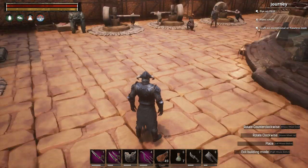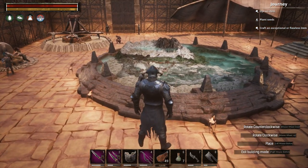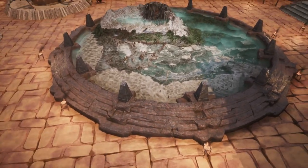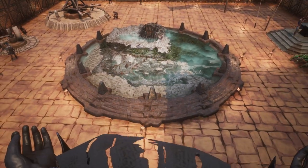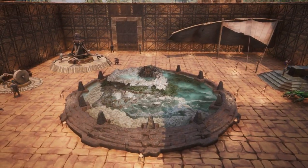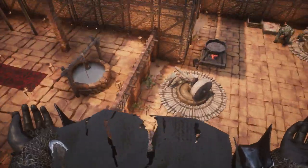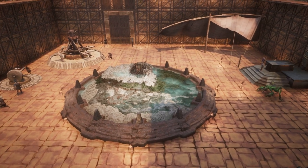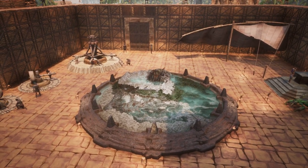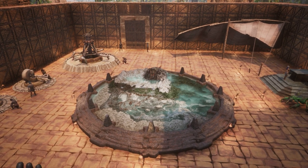The map room is quite useful for teleporting from your base to separate locations. Alternatively, if you teleport from your main base to a specific location more frequently, you might want to set up another map room close to that location so that you can teleport back close to your base, which would spare you the travel time.